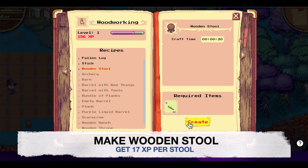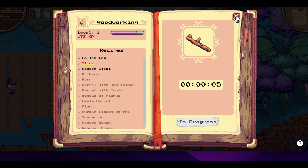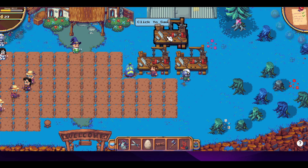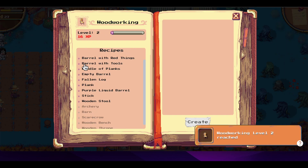I also decided to make wooden stools because you get 17 XP per stool, which is way more than crafting fallen logs or sticks. So once I have enough sticks, I combine them to make a wooden stool.